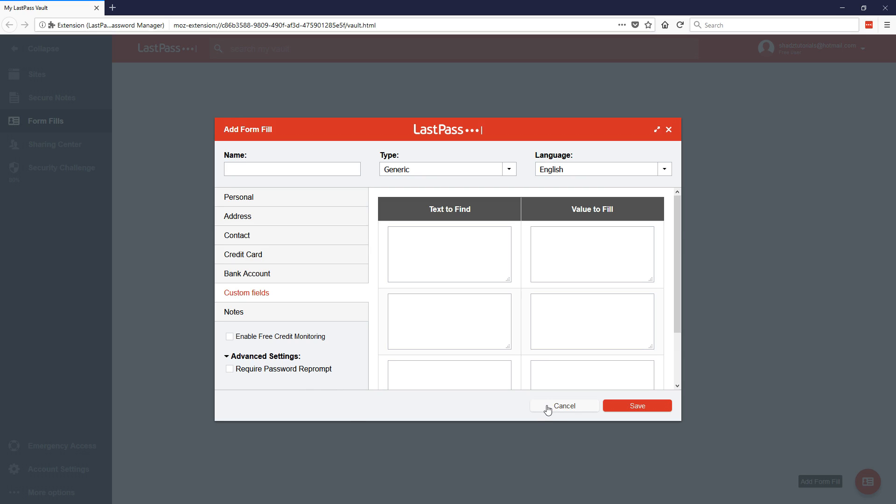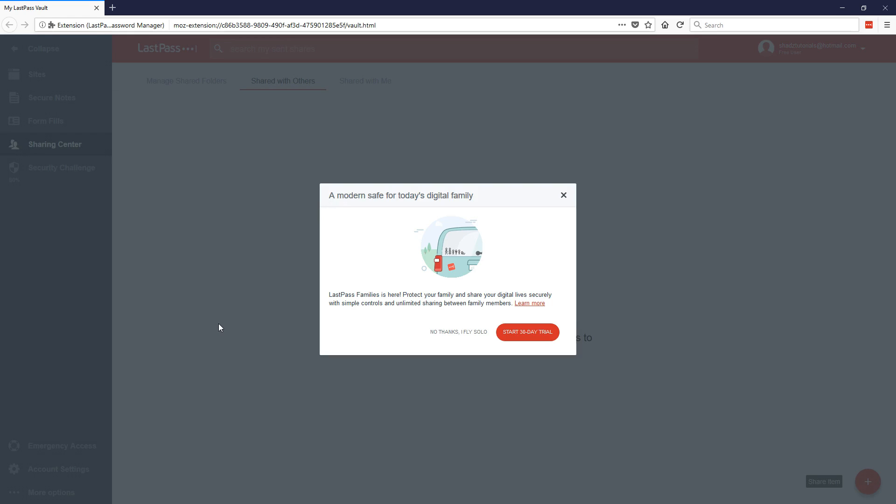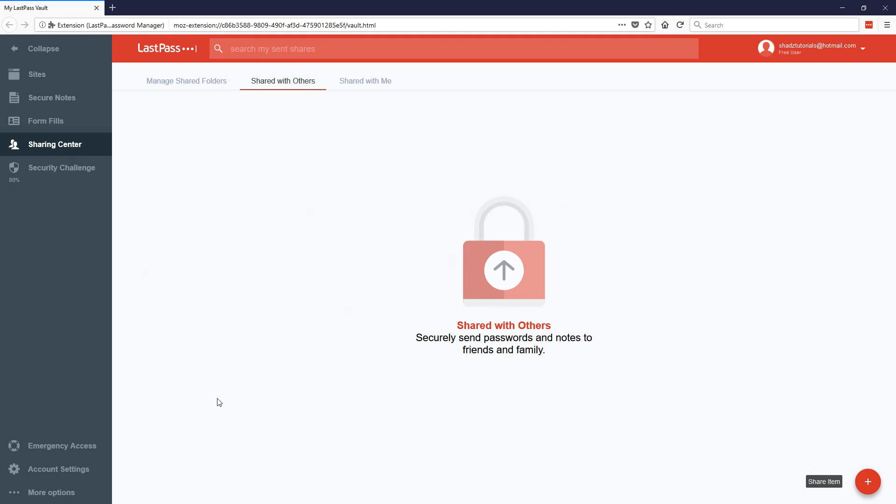The Sharing Center — as it states, LastPass Families is here to protect your family and share your digital life securely with simple controls and unlimited sharing between family members. You can share and send passwords securely with family members.